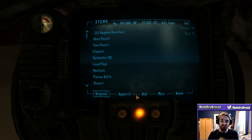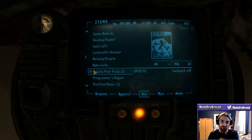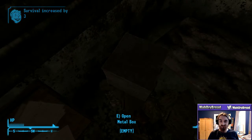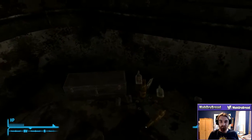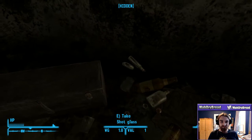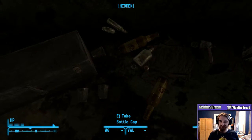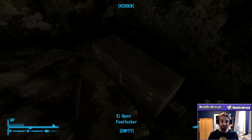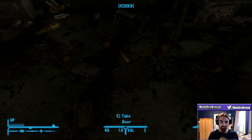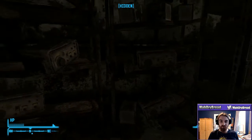Wasteland Survival Guide - this is what we wanted. Survival plus three, permanent. There are also bottle caps on the ground - fucking impossible to pick up without a crosshair. There we go. One of them was a star one for people who collect those. There are also sensor modules in here, which are worth quite a bit for their weight.